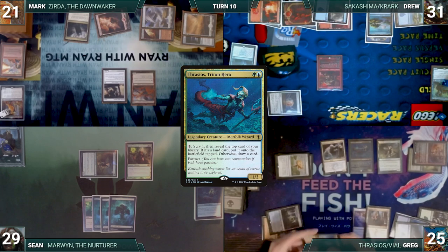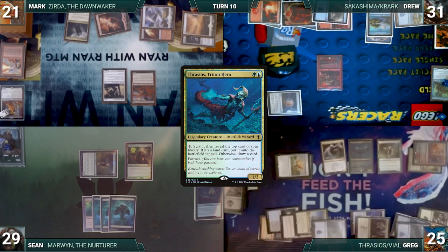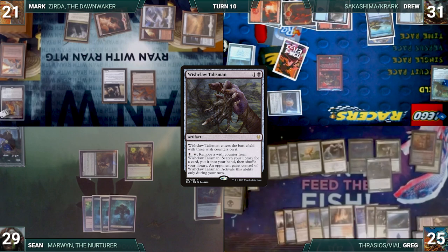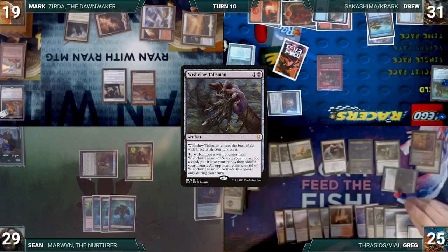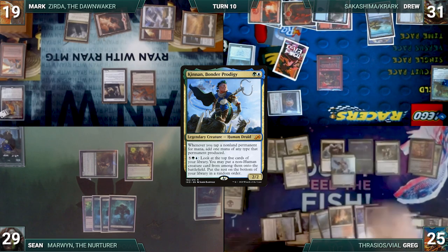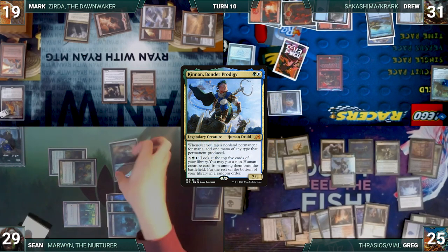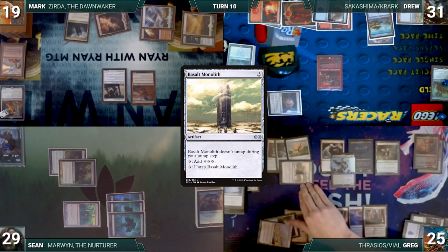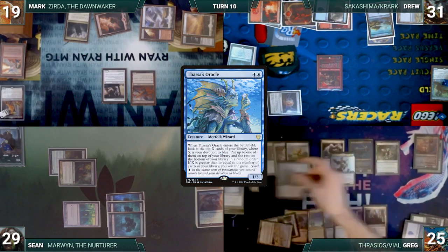At the end of Drew's turn, Greg activates Thrasios twice, scrying and revealing a Temple of the False God and a Reality Shift, putting the Temple onto the battlefield tapped. Greg draws, plays a Sulphur Falls, and casts Wishclaw Talisman. Vile Smasher triggers, deals 2 damage to Mark, and Greg draws through Keen Sense. He activates Wishclaw Talisman, fetches up a card, and gives the Talisman to Mark. Greg casts Basalt Monolith, then Kinnan Bonder Prodigy. In response, Sean casts Court of Calling where X equals 3, but Greg responds with Miscast, countering Court. Kinnan resolves and Greg presents the loop of tapping Basalt Monolith for 4 and activating it to untap for 3, generating infinite colorless mana. He sinks his mana into Thrasios, drawing his entire deck, then casts Thassa's Oracle with an empty library and wins the game.